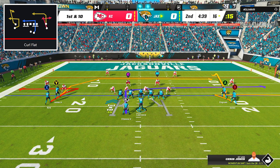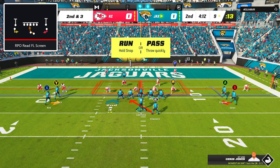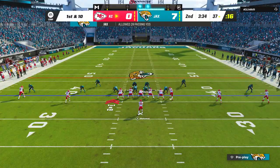On 1st down, I went with the play curl flat, and my only adjustment was to put the back receiver of the right stack on a zig route. With nobody guarding the flat, I was able to hit Zay Jones on the zig route for an easy 7 yards. Then I went back to RPO read FL screen, and with the read key once again crashing in, I kept the ball with T-Law, and with his beautiful blonde locks flowing in the wind, he leapt into the end zone for the first score of the game.